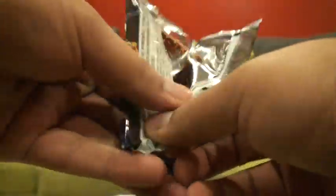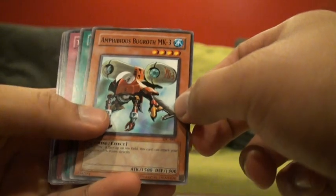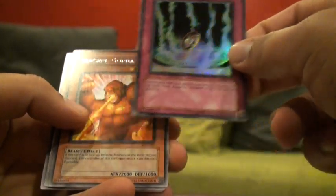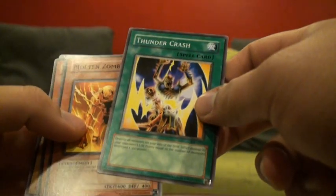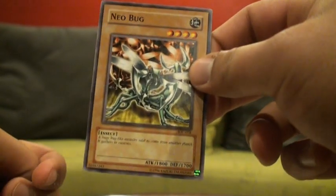Invasion of Chaos — come on, at least one more holo. Jade Insect Whistle, Amphibious Burgoth, Multiplication of Ants, Trap Jammer — that's not bad — and another Berserk Gorilla, Thundercrash, Molten Zombie, Hyper Hammerhead, and Neobug.